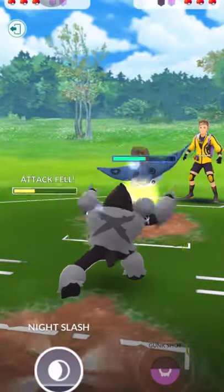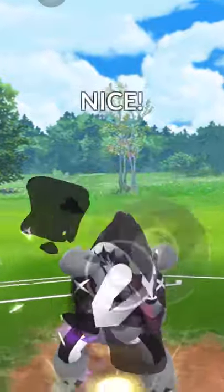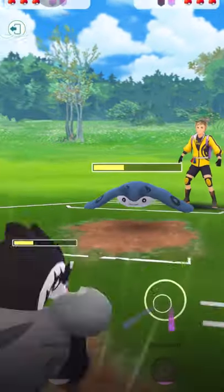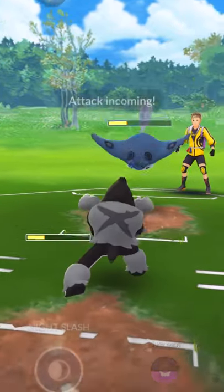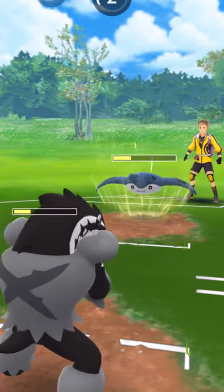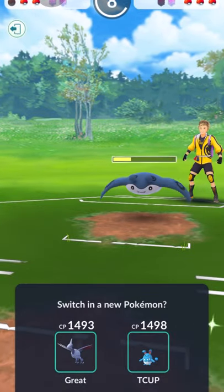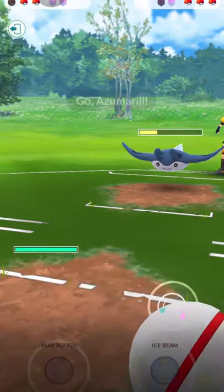Obstagoon is super weak to Fighting because it's Normal and Dark type, so you gotta watch out for Fighting Pokemon. But we have Skarmory to counter that. Pretty lucky so far — still haven't seen a Fighting type Pokemon. Ice Beam, let's go. My Obstagoon already did his job. Attack is very low, but that's fine — I'll bring in Azumarill.